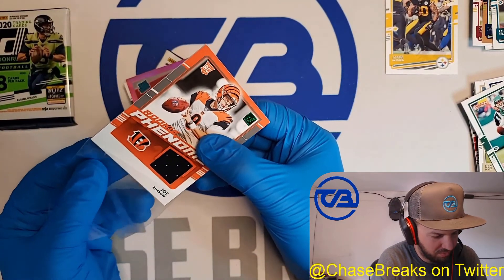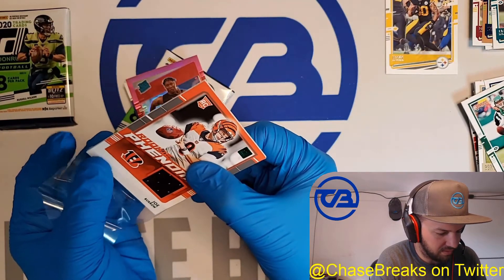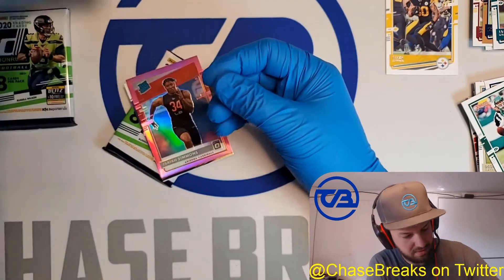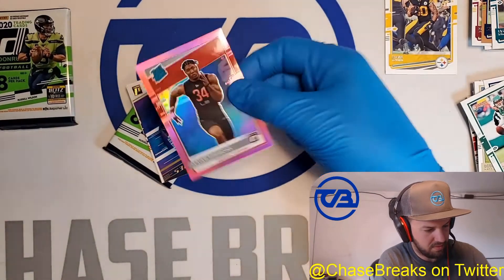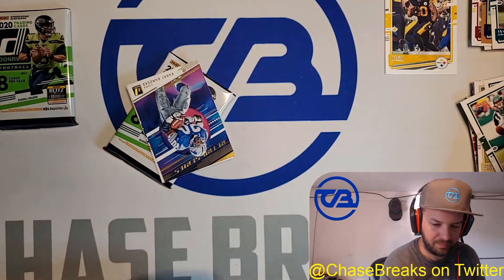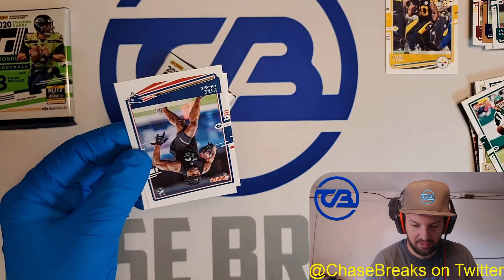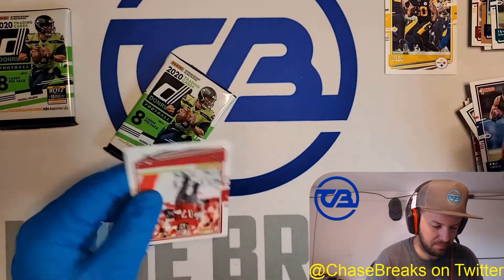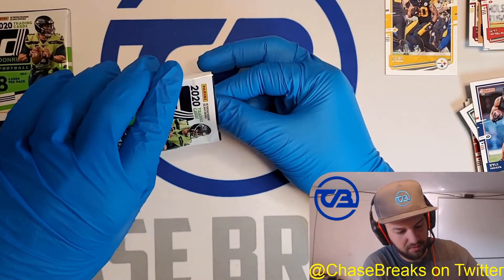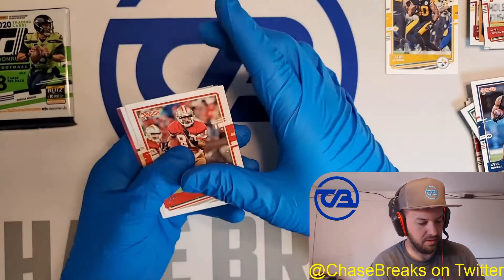So we got the Joe Burrow rookie phenoms. I've been really jealous of those of you who got this in the break — I can't believe this box, this is insane. Then we got the retro series Barry Sanders, and then a rookie Kyle Duggar for the Patriots. This has been an unreal box. I can't believe it. And I've still got the auto to go here.